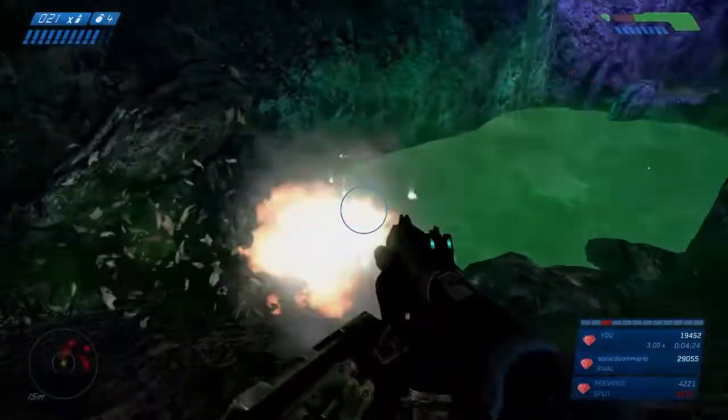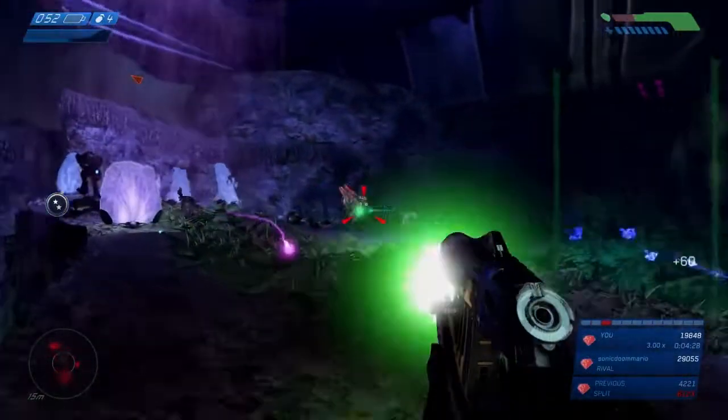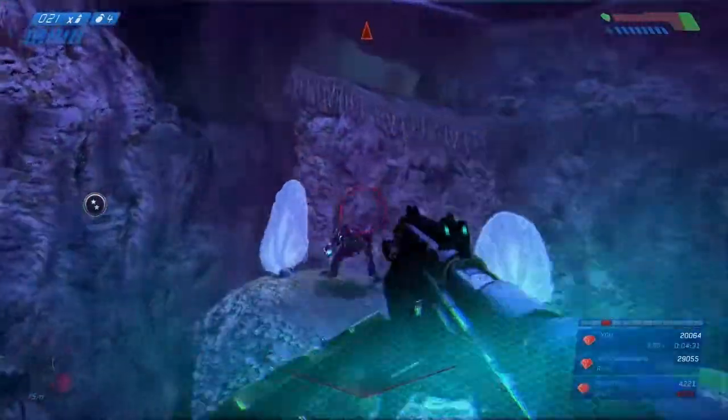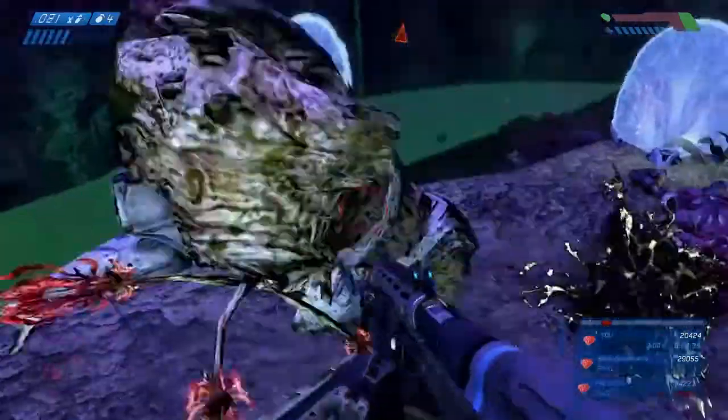The overshield does come in handy when you're trying to run through a level. At the top here, we're just gonna clean out the remaining enemies. We already killed most of the elites, so we just have to deal with one elite up here. Especially with a shotgun, not too bad. We're just gonna keep fighting here until we're hauled in by the grav lift.